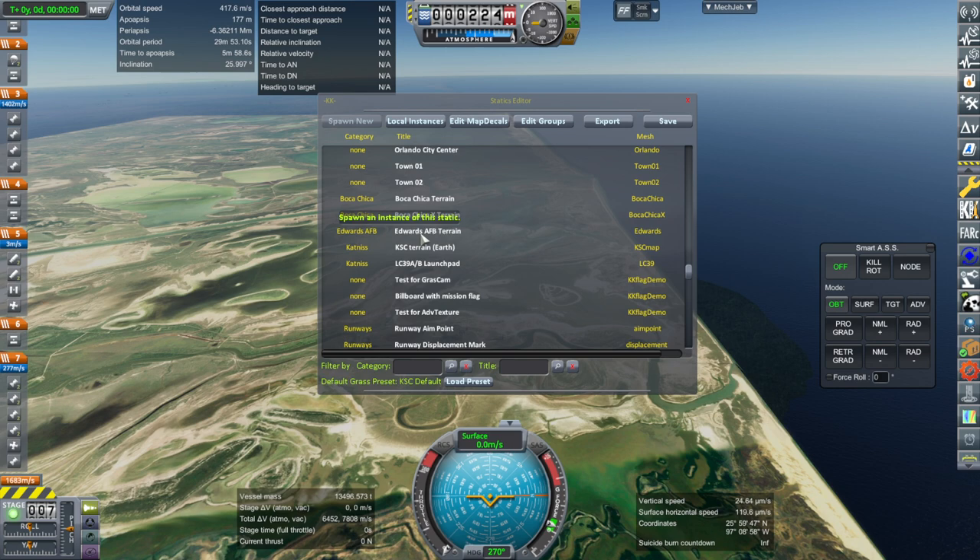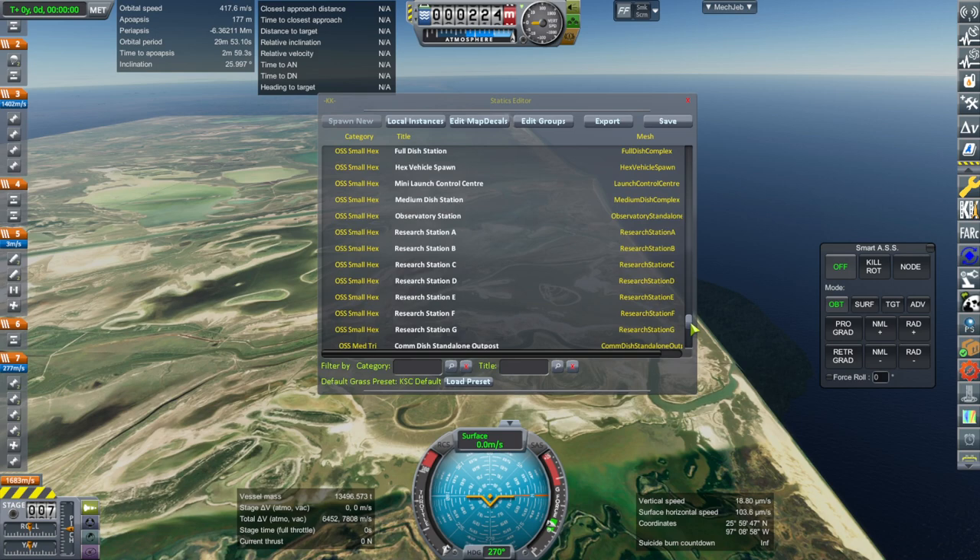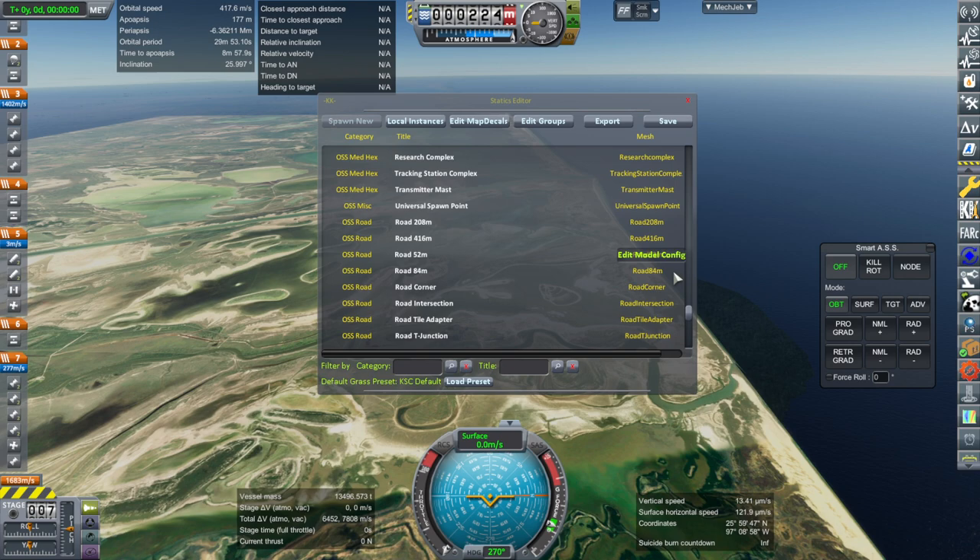Their category is going to be Boca Chica and Edwards Air Force Base. You can also see the Cape Canaveral KSC terrain right there if you wanted to plop that around. There are other little statics you can plop as well, and there's a mod that adds a bunch of them too.